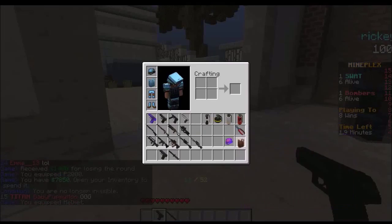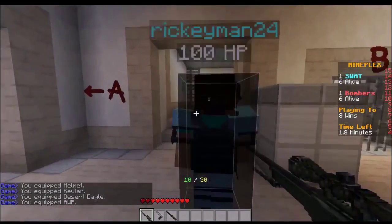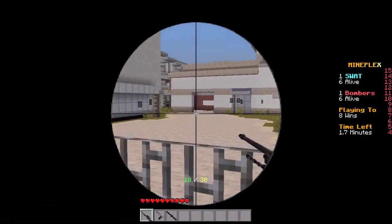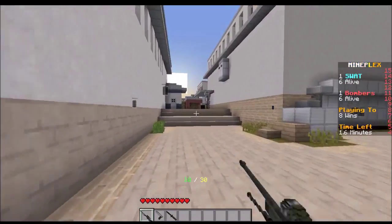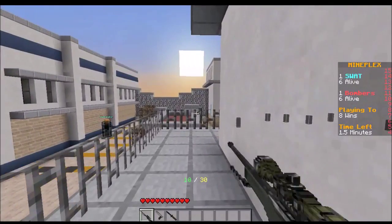From what I could find, there aren't really any hacks that just give extra strength. I'll cover some other hacks in a minute. Especially in MindStrike, I couldn't find anything that just makes you one-shot people no matter what gun you have.